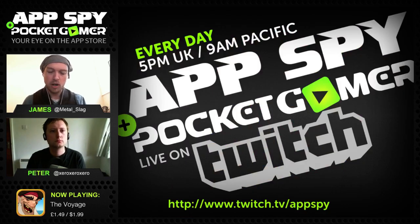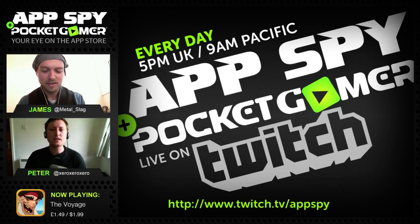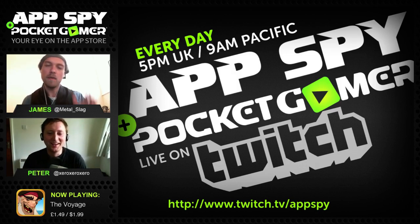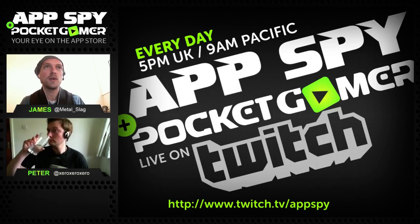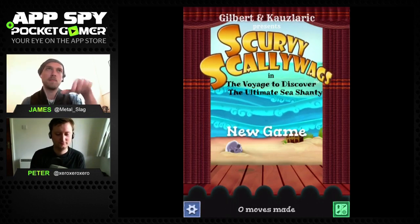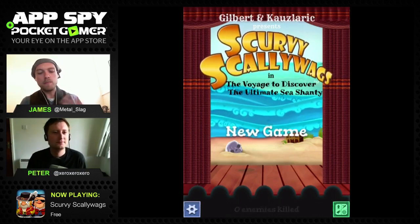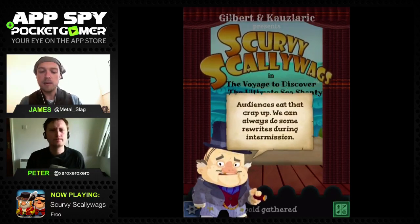Moving on to another game, keeping with the pirate theme - everything about pirates because International Speak Like a Pirate Day is on Friday. This next game has been created by a quite famous person who also had a hand in one of the other games we'll be showing today. Let me introduce Scurvy Scallywags - another vertically-oriented puzzle type game.